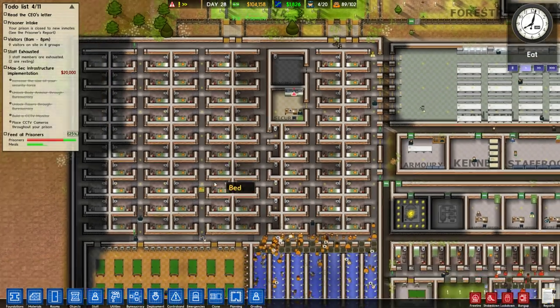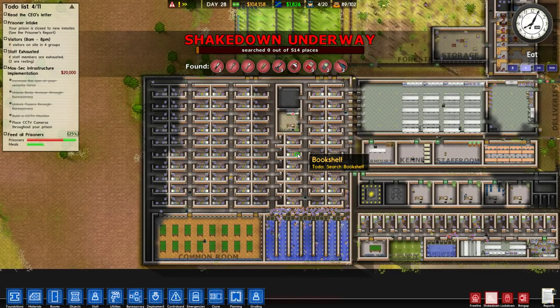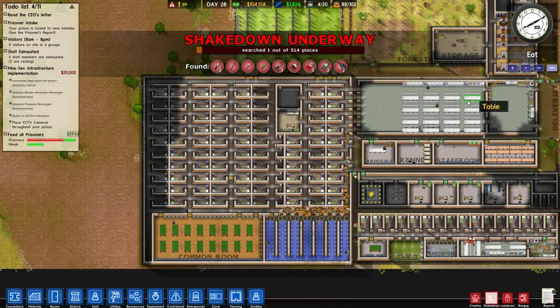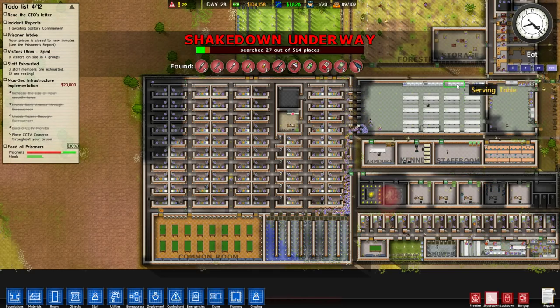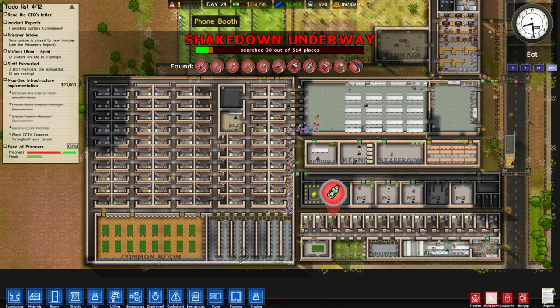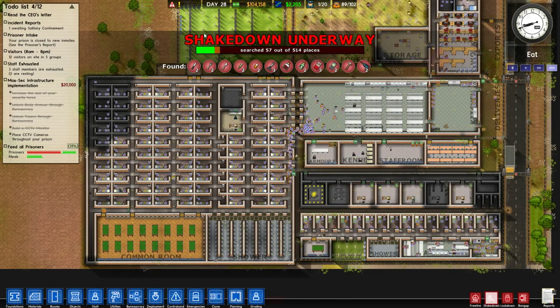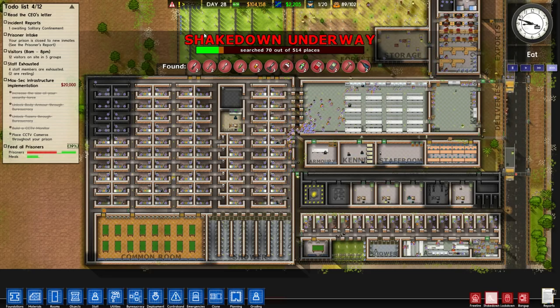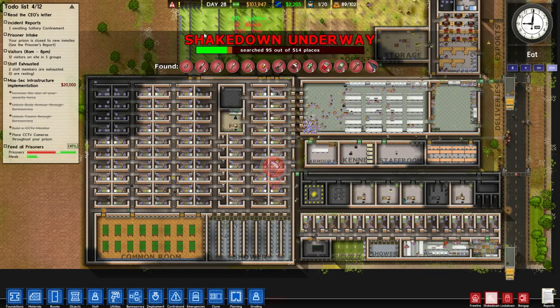What were we doing on today's episode? That's right — it's shakedown time. Why shakedown? We're gonna definitely speed things up here. It's gonna be a little while before we build another expansion to our prison, so it seems like a smart idea to make sure that all of our prisoners get searched and the prison's in a good position before we start letting new prisoners in.